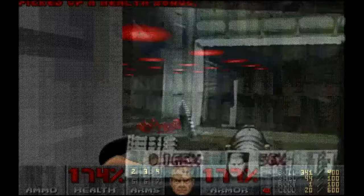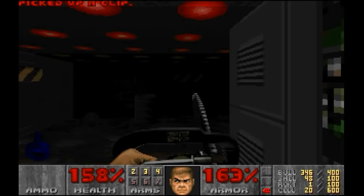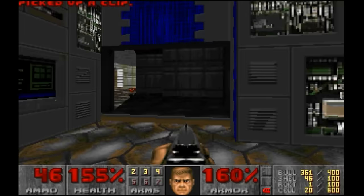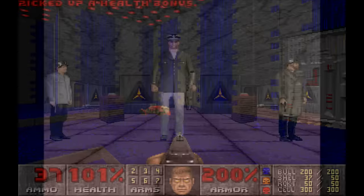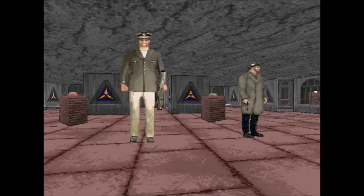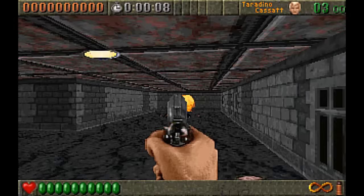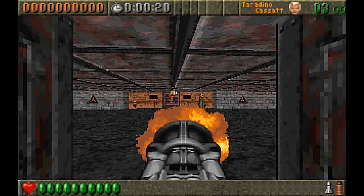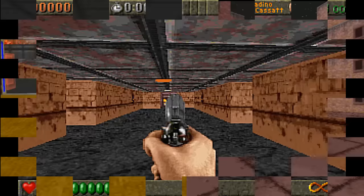DOOM introduced a swathe of improvements over the Wolfenstein engine, including angled walls, textured planes, distance shading, switches, teleporters, variable floor height and of course the shotgun. It even left room for some homages to Wolfenstein, including the Swastika control room, which was removed from version 1.4 onwards. Rise of the Triad already had those homages coded up whether it liked it or not. With tensions between id and Apogee smoothed out, Apogee proceeded to sign a deal with id, allowing some borrowing of DOOM's texture planing code. John Carmack also passed Mark Docterman some sprite scaling code, meaning the scaling routines in Rise of the Triad are actually identical to those found in DOOM.